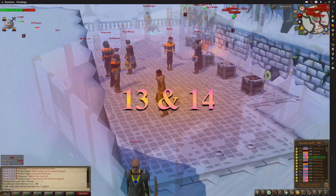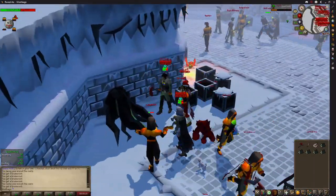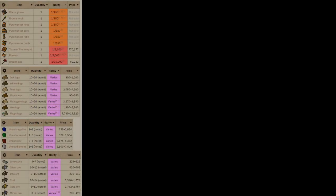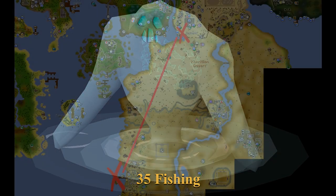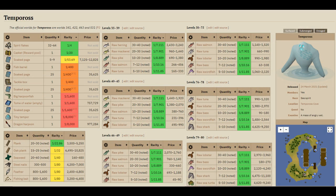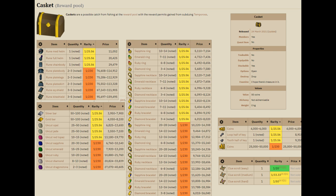Next up we have 2 skilling bosses — Tempoross and Wintertodt. Both are good ways to train but they also give rewards that can make you GP. Wintertodt needs 50 firemaking and I recommend some clue hunter clothing which reduces the damage you take. Rewards include logs which can be fletched and sold, ores that can be smithed and sold, and gems that can be turned into jewellery as well as some GP. Tempoross requires 35 fishing and you take a boat southwest of Al Kharid straight there. You get fishing XP plus very useful unique rewards, a ton of raw food, some planks which will save you loads of GP, and caskets containing rune items, jewellery, gems, coins and even clue scrolls. Both are not the best pure money makers but give a ton of items and XP whilst making a reasonable amount.